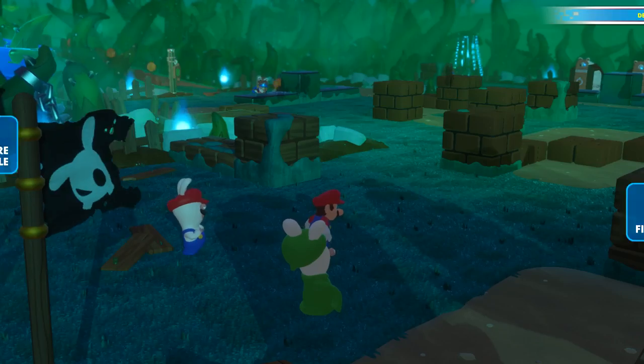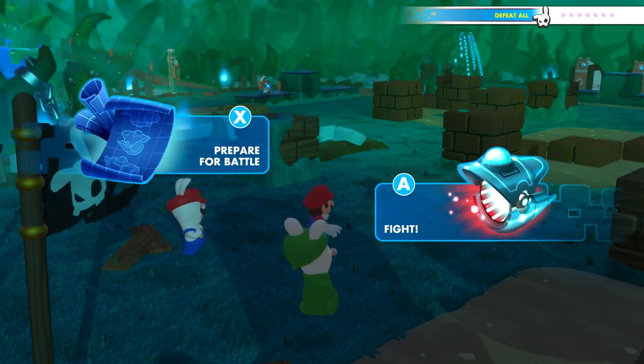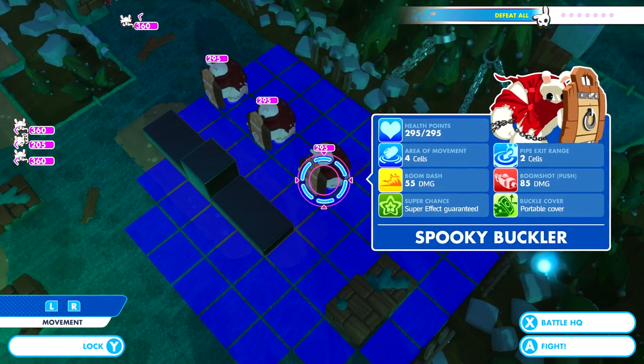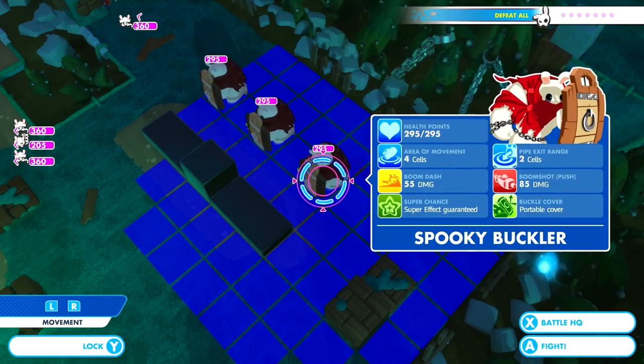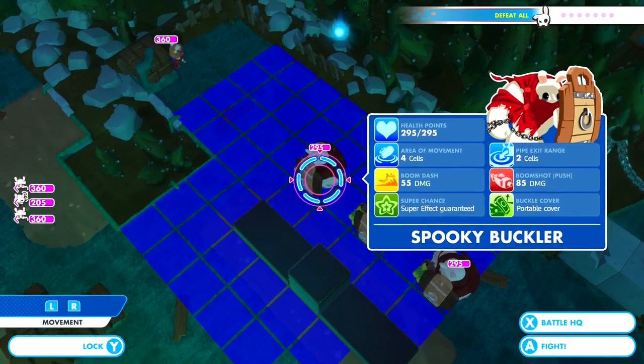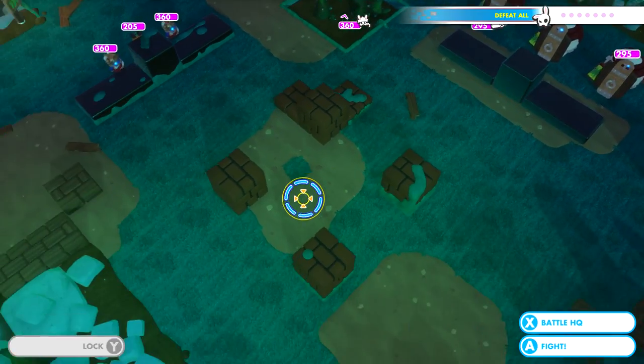Oh wow. Okay, so these — I don't think we've encountered these guys before — they're the Spooky Bucklers. It's the ghost shield wall guys. That's a lot of damage, and they're behind indestructible terrain.